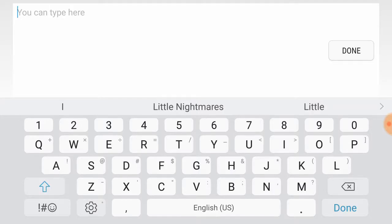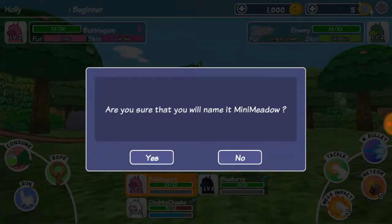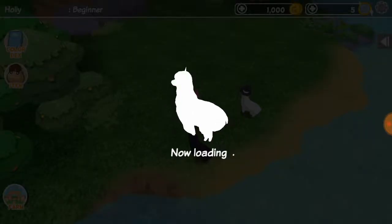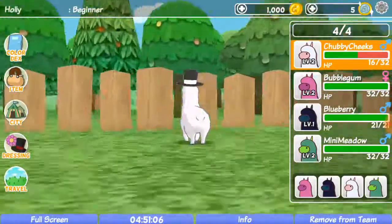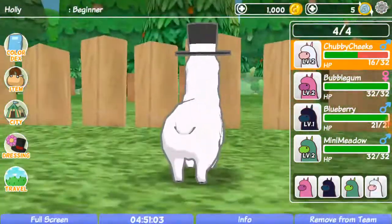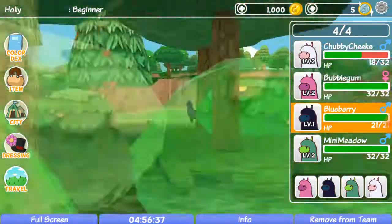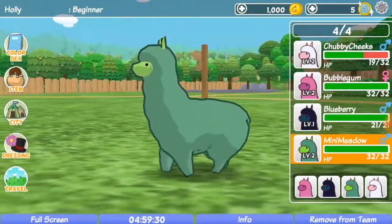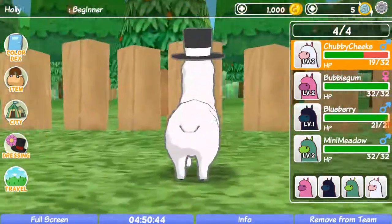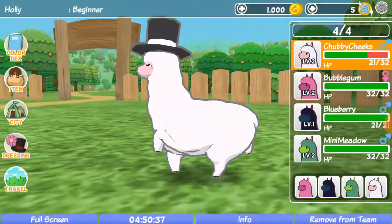Let's name this one... Mini Meadow. Hello, Mini Meadow! There's little Mini Meadow. Oh, we have our full team of alpacas! Yay! Let's have Chubby Cheeks be the last one. We have Bubblegum the leader, Blueberry the co-leader, Mini Meadow the co-co-leader, and Chubby Cheeks the founder and the co-co-co-leader.